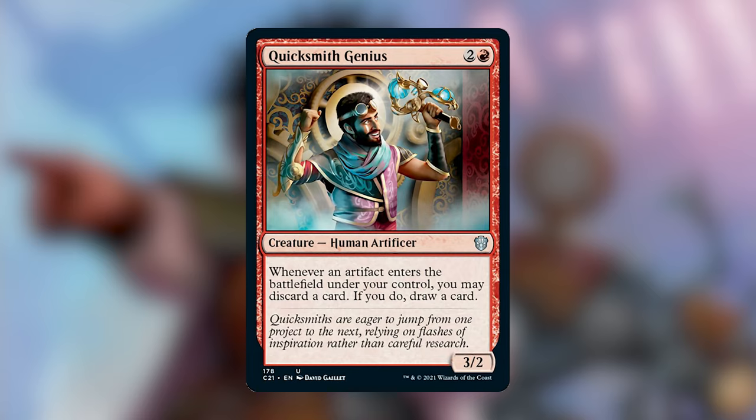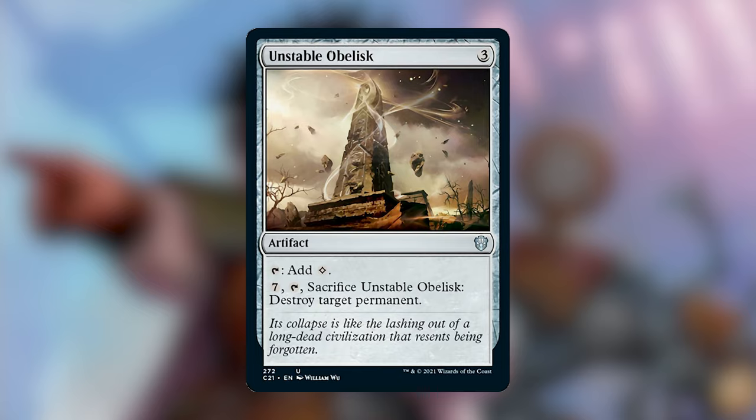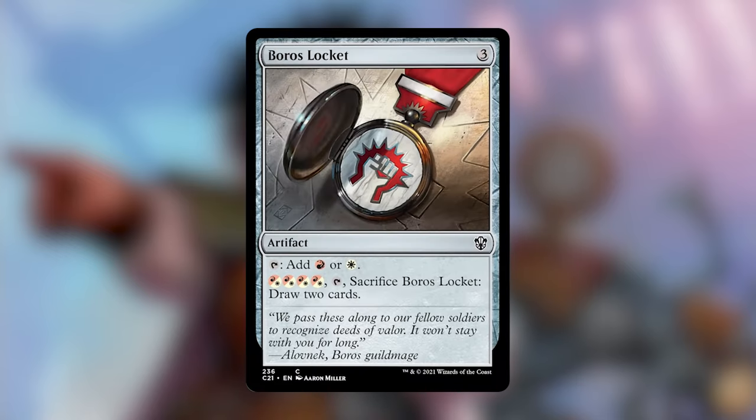Quicksmith Genius is 2 and a red for a 3/2 Human Artificer. When an artifact you control ETBs, you may discard a card — if you do, draw a card. It's not an artifact, and I don't love rummaging; I'd rather get something that gives me card advantage, which you can find in red. Unstable Obelisk is 3 generic for an artifact that taps for colorless, and for 7 and tap, sacrifice it to destroy target permanent — a lot of mana. Boros Locket is 3 generic, taps for red or white, and for 4 Boros, sacrifice it to draw 2 cards. Pretty average, but there's better things we can put in.